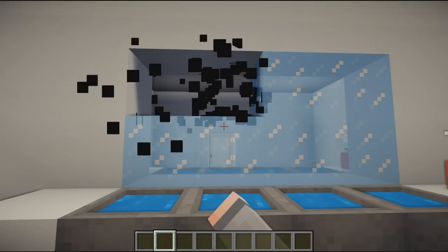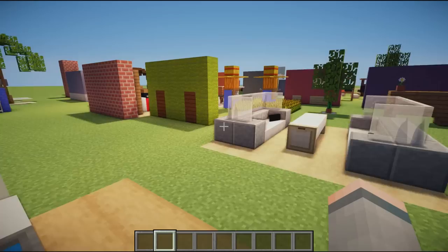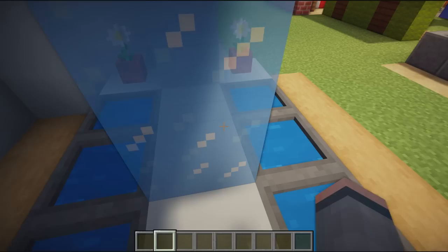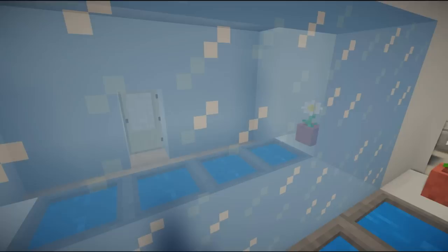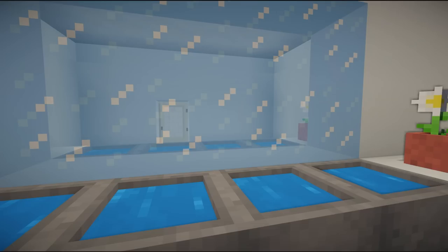Next up we have a mystery mirror — it's simply ice in the middle. You build one side and mimic it on the other, allowing one block space in the middle, then cover it with ice or any transparent block. It gives you a mirror effect, which is really nice. It's an old little trick, but it does look great.